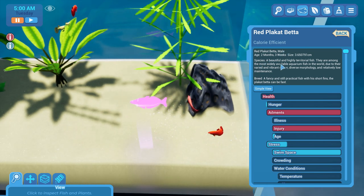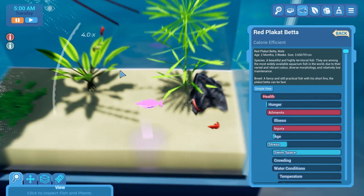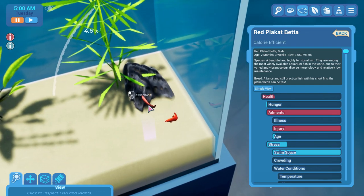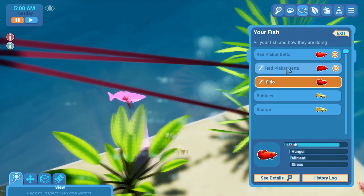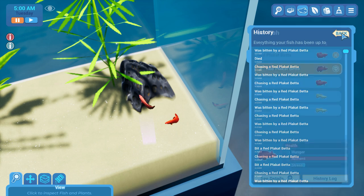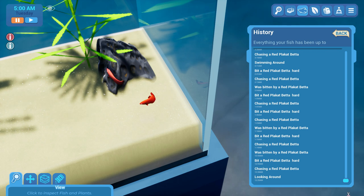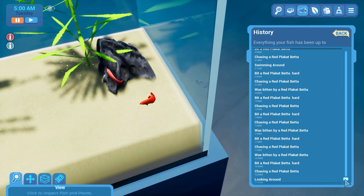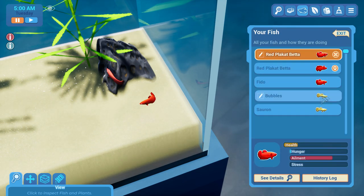Age two months, breed fancy, hunger, health, stretch, swim space — what just happened? I don't understand. Let's check the history. His history — what just happened? I moved to them here. Chasing a red plakat, bit a red plakat, was bitten by red sword. So they just decided to fight?